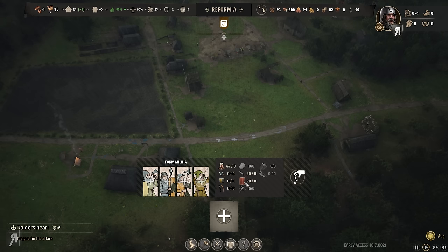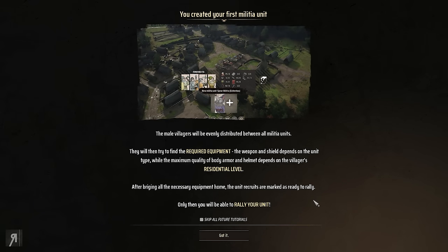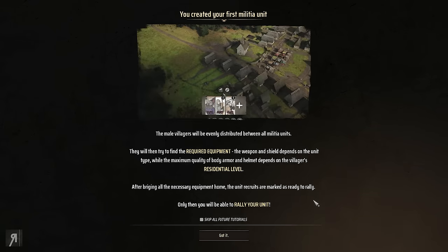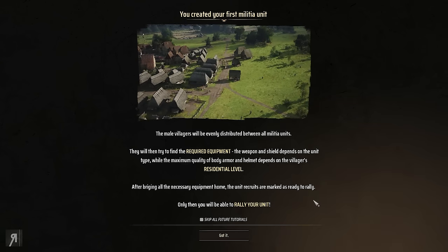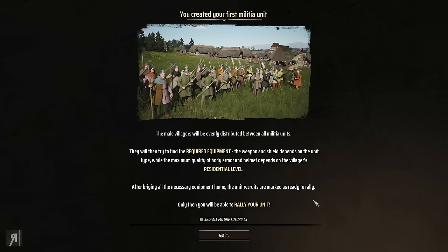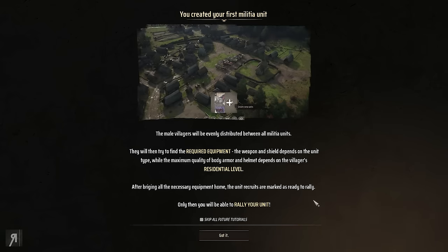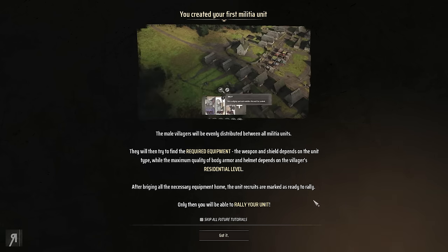Spear militia — if I create this, male villagers will be evenly distributed between all militia units, then try to find the required equipment. The weapon and shield depends on the unit type, while the maximum quality of body armor and helmet depends on the villager's residential level. After bringing all necessary equipment home, the unit recruits are marked as ready to rally.